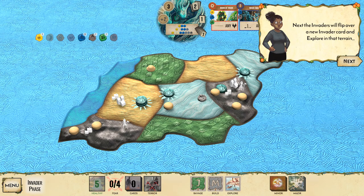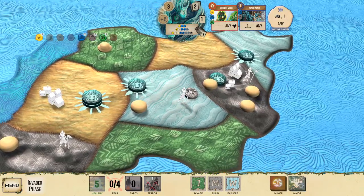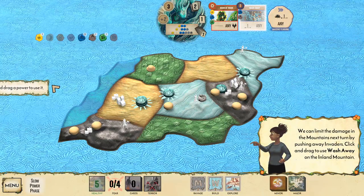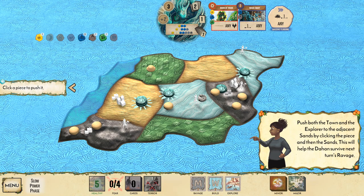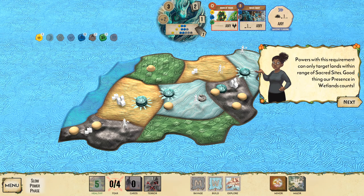The invaders' construction is booming — in the coastal mountains they build a town, and in the inland mountain which has more towns than cities, they build a city. Then the invaders flip a new card and explore wetlands, spawning explorers there. Now it's my slow phase — we can limit damage in the mountains by pushing invaders away with Wash Away.